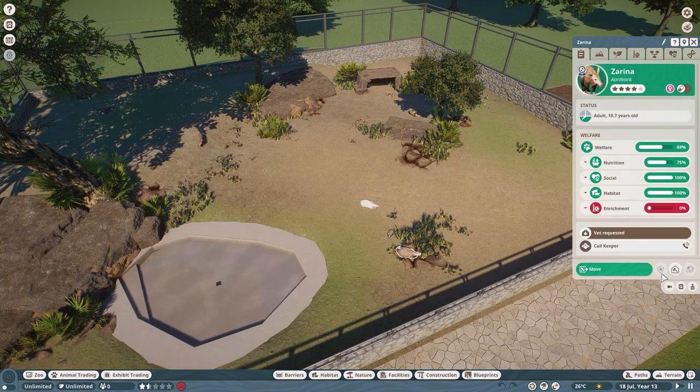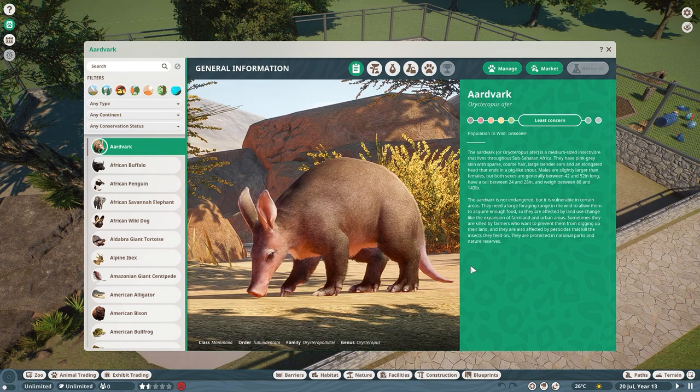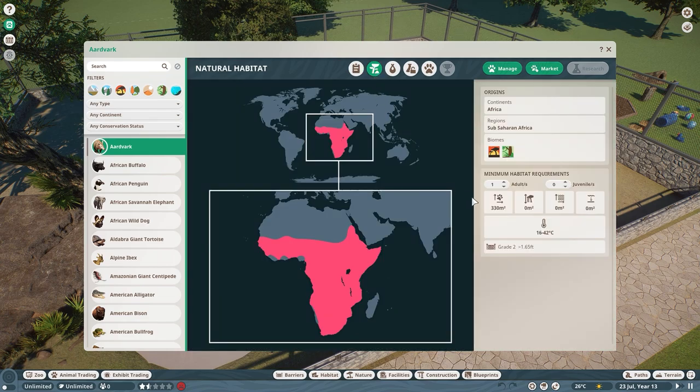Before we jump in and look at the habitat enrichment, let's take a look at the zoopedia. The first page is general information - they are listed as least concerned, which is great. On the natural habitat tab they are from Africa, liking the grassland and tropical biomes. Minimum habitat requirements are 330 meters squared for one and 390 meters squared for two. Only land requirements - no climbing, water, or diving requirements - and very low grade and short fences needed.